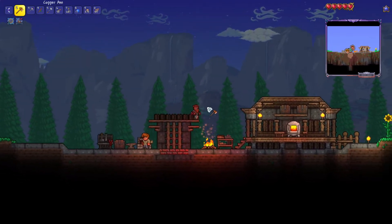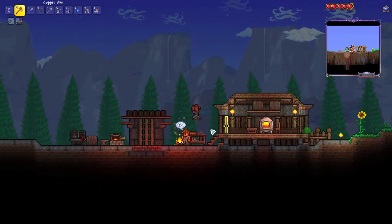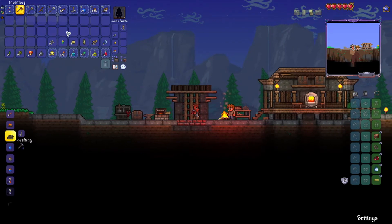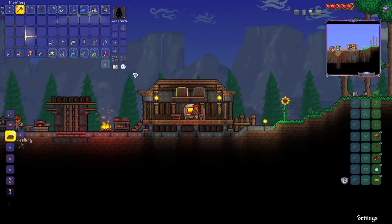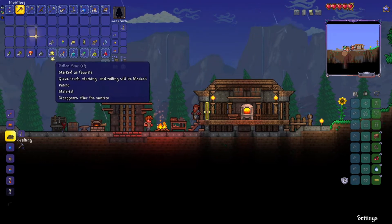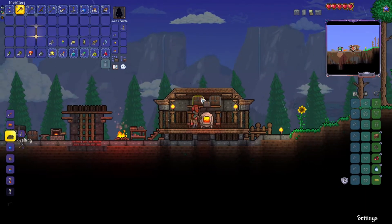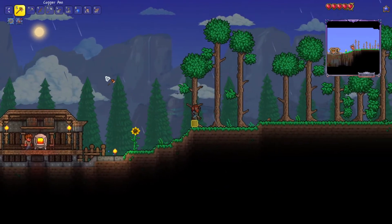Hello everybody and welcome back to our Terraria survival let's play. We are on expert mode and this is episode three of our series. Last episode we built this little house for our guide. I haven't actually built the other houses we were talking about doing. We just survived through the night, and I was thinking of going out and collecting some more resources first because we're pretty low on everything. I favorited the items I wanted to keep in my inventory — if you don't know how to favorite items, you hold left Alt, and anything you have favorited stays in your inventory when you quick stack to your chests.